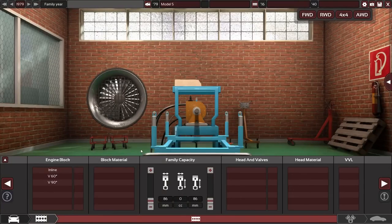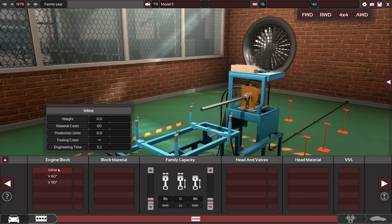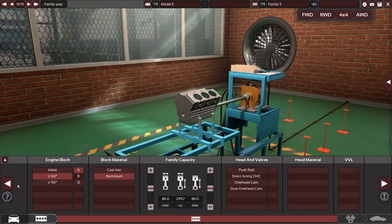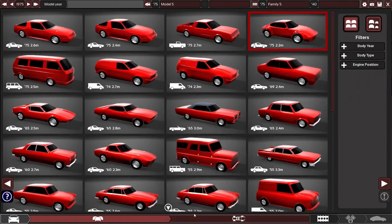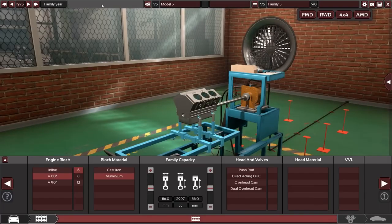Now we come into the fun part. For the engine block, I'm going with a V6 — a small one, needs to be lightweight. We're in the 70s, so let me change that around — I want to be in 1975, where the body was released. That way it comes out in the late 70s and still all good. The engine family adjusted with it, great.